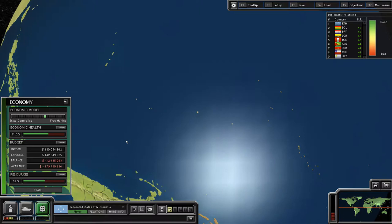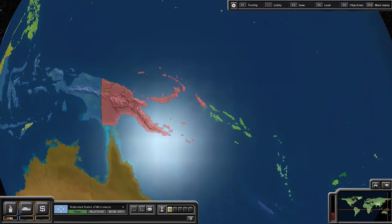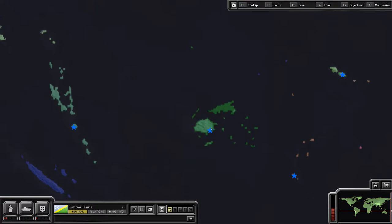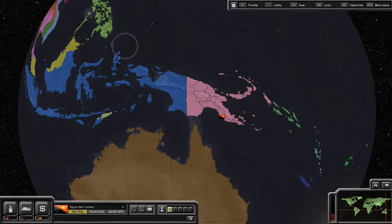So how are we going to do that? I've got just the plan for you. If we scroll out here and switch on the political control map mode, looking to our south we'll notice quite a few countries: Papua New Guinea, the Solomon Islands, Vanuatu, Fiji, Samoa — a whole slew of Pacific Islander nations for us to attack, conquer, and annex.